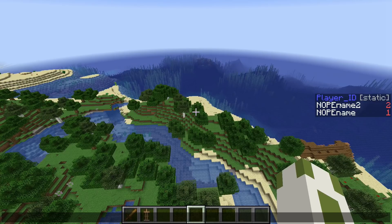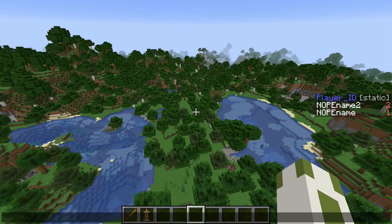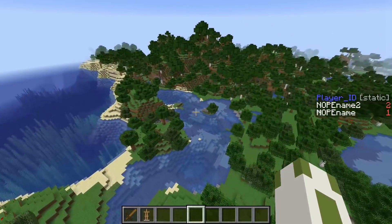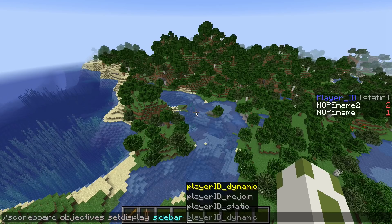The static ID is just the number of a player that joined the world. I joined this world as the first player ever with my main account, and then as the second player with my second account. If another player would join, they would get ID three, and so on. Every player would keep their score forever.